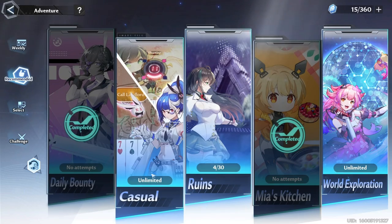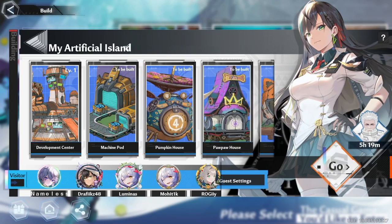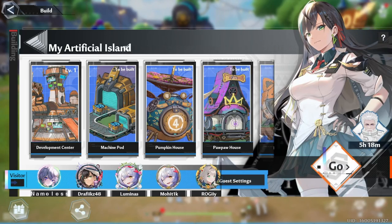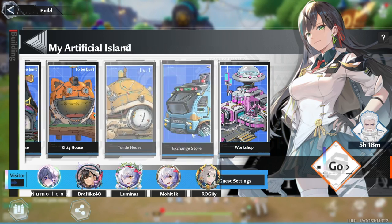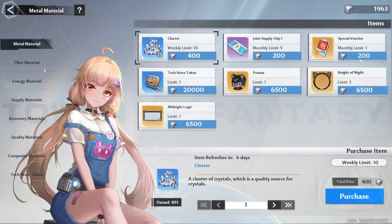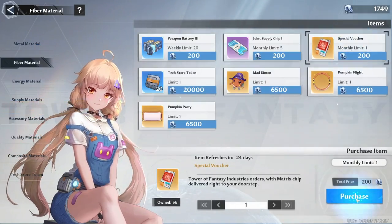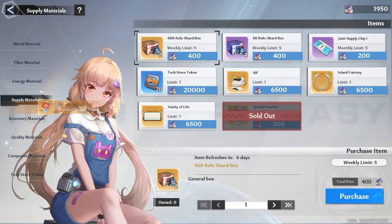Finally, let's take a look at the extra features. First is the exchange store on our home artificial island. In here we can buy a total of 4 special vouchers every month. There are also other items like relic shard boxes, weapon augment boxes, gold, and even a brand new vehicle.